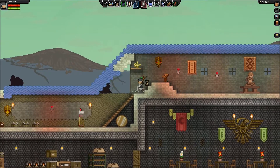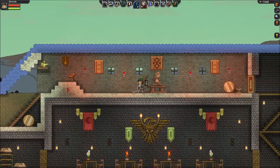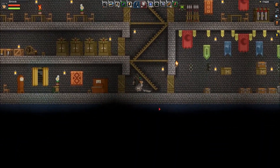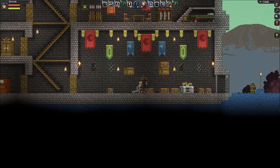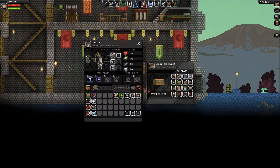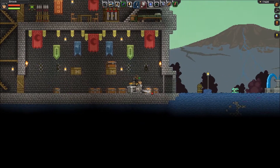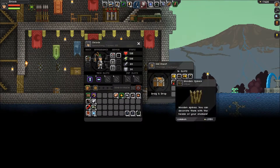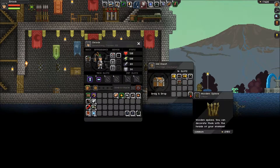I'm gonna start filling this stuff up. I think I'm gonna start putting all the avian and temple-related things up there so I can stop carrying them around everywhere. These wooden spikes killed me so many times, and I have no idea how.